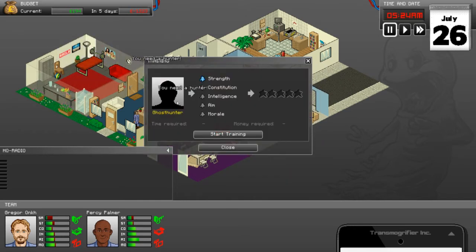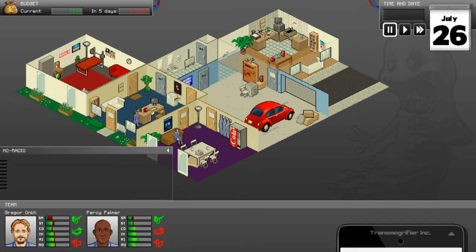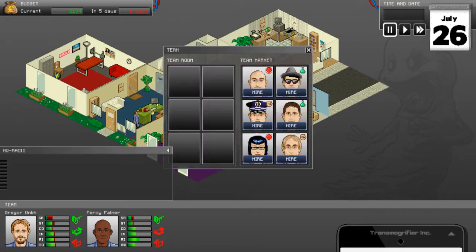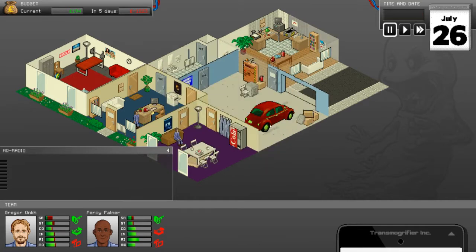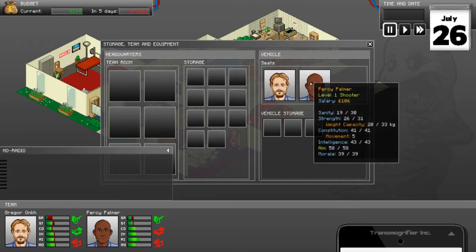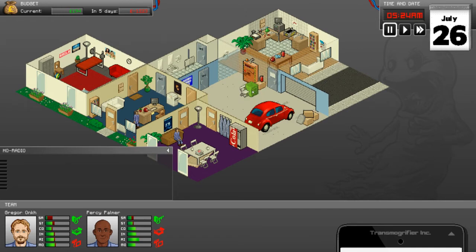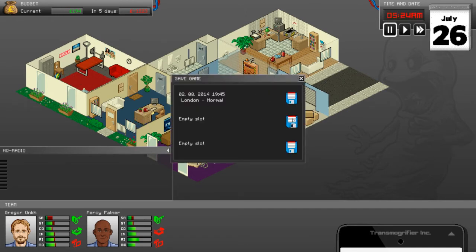It's going to cost a bit and our finances are not doing so well, but I think I can manage. So let's build a training room here. We need a hunter in this room as well, but we don't actually have any of those. I only have two employees here. This is the desk. So I have Gregor Onk and I have Percy Palmer, and these are my two Ghostbuster dudes.